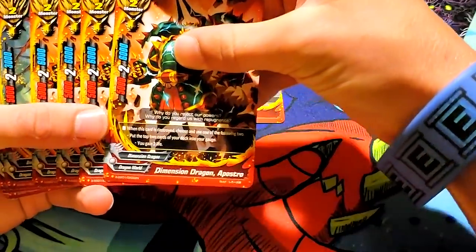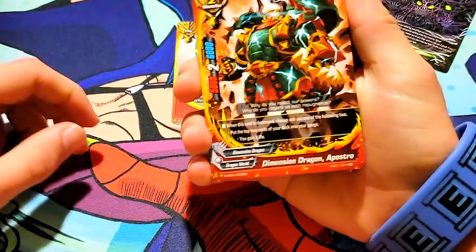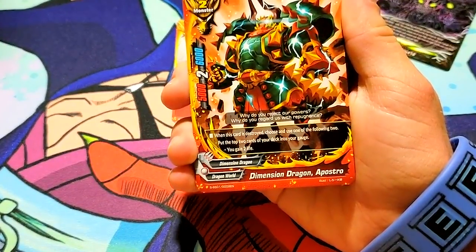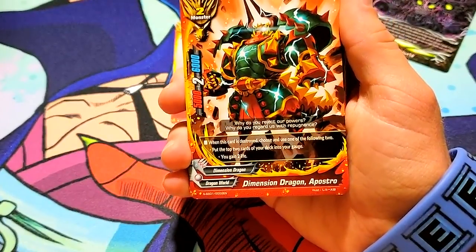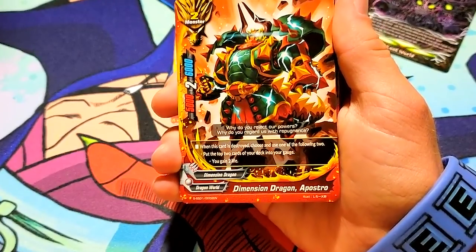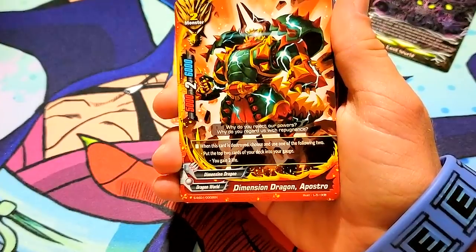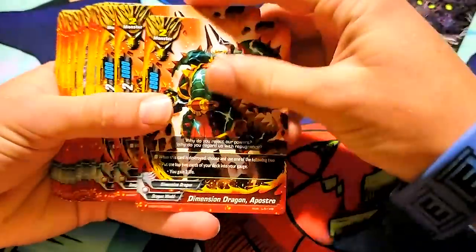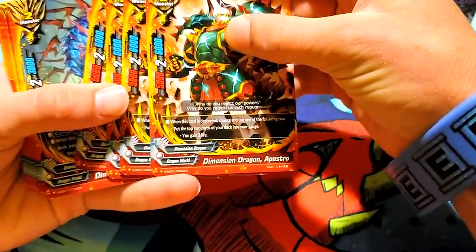Then the size 2s, we got 4 Dimension Dragon Apostre. When this card is destroyed, choose and use one of the following two: put the top 2 cards of your deck into your gauge, or you gain 2 life. So if you destroy this card, you basically get to get the gauge to activate Lost World, or just try and prolong the game to hopefully draw into Lost World. It doesn't directly help you search for Lost World, but it does help extend the game state. And it's just a basic 5-6-2.